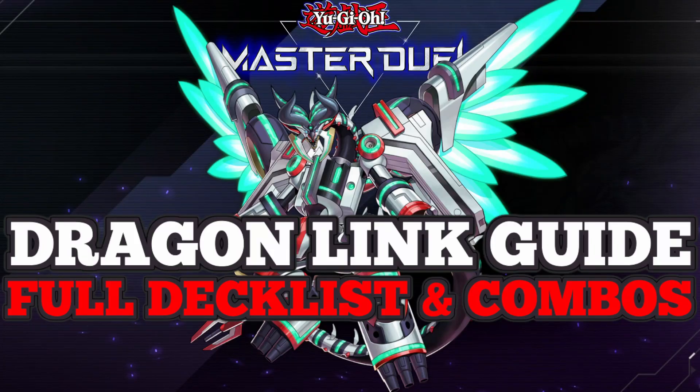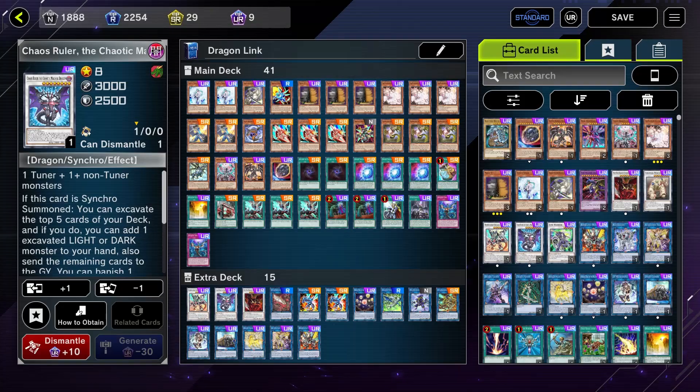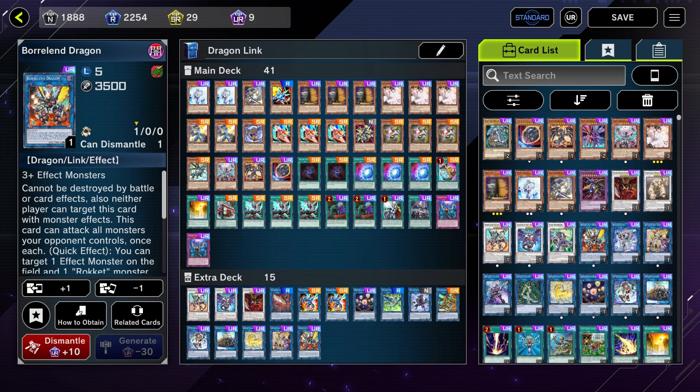Hey everybody and welcome to the Dragon Link decklist and combo guide. Dragon Link is, as the name suggests, a link-focused deck with a couple — actually three — synchro monsters, which we usually end on a Borload Savage Dragon and a Borel End Dragon.